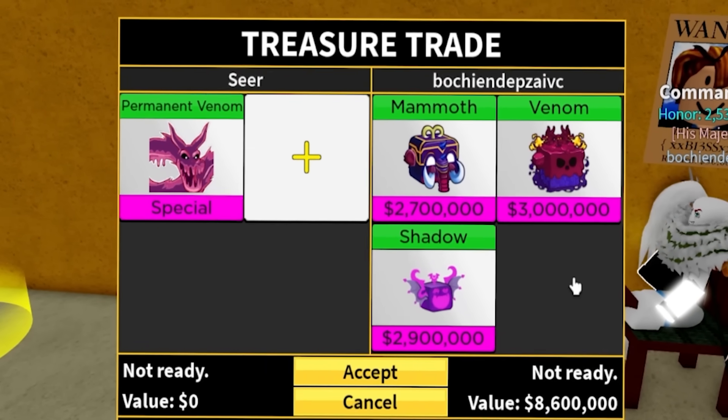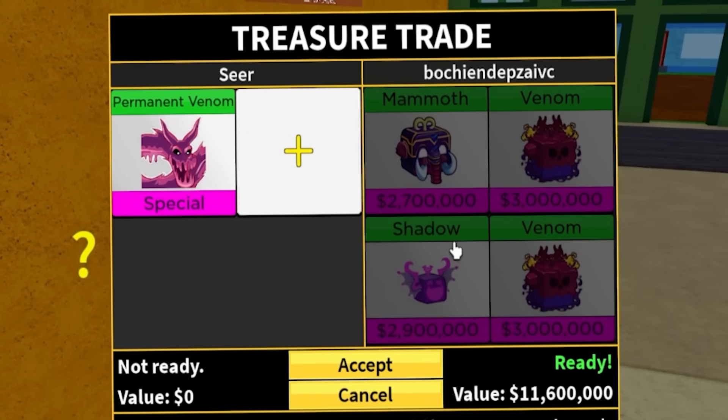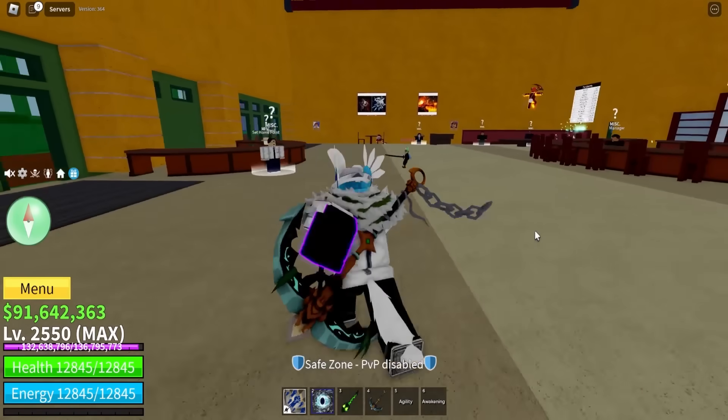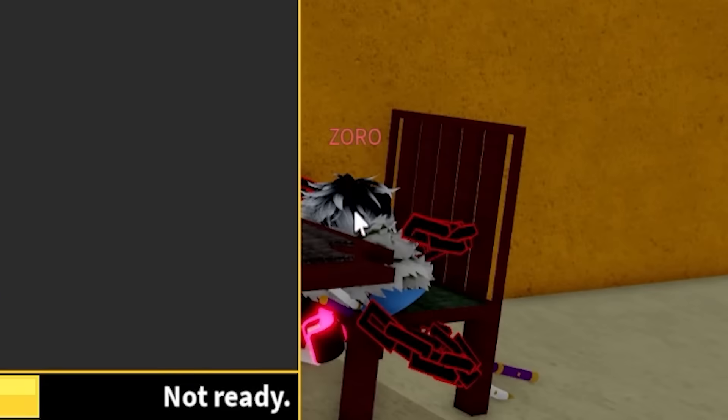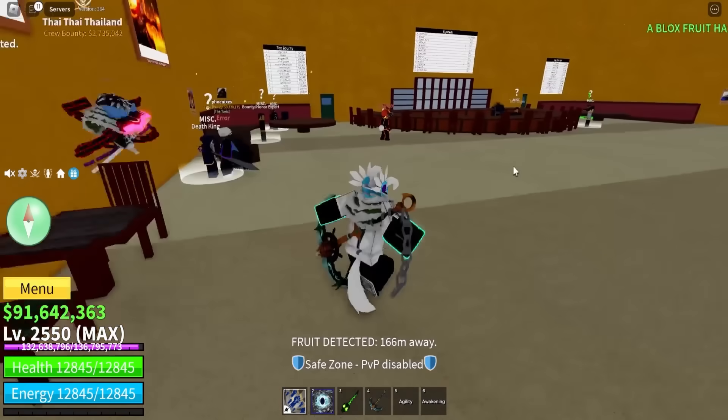He didn't want to give two venoms at first, but then - two venoms, a mammoth, and a shadow. Not bad, but obviously for permanent venom it is not enough. We got Zoro over here - oh, a block fruit spawned! Dragon, control, shadow - he does not have leopards.